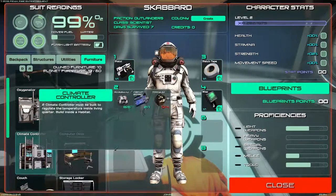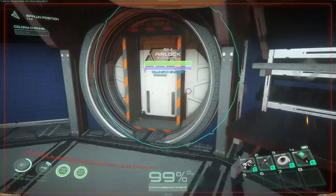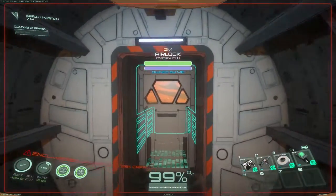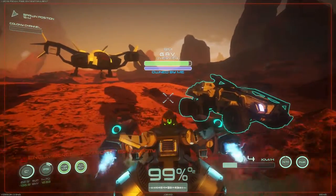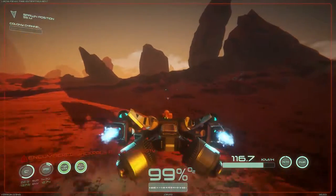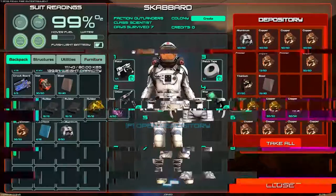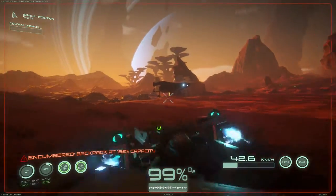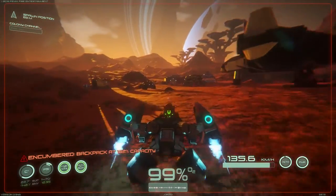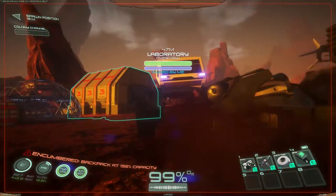We left the titanium over here. Let's grab it and go back in. This thing is so fast, I love it. But the GAV has the better weapon on it, so I take that one on real trips.